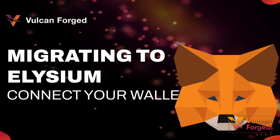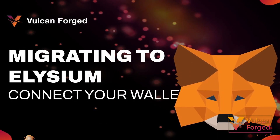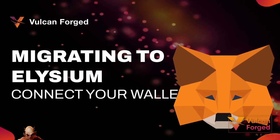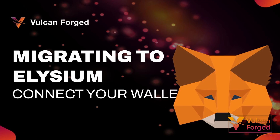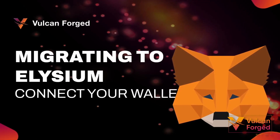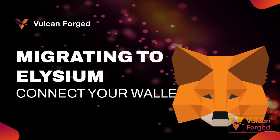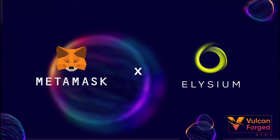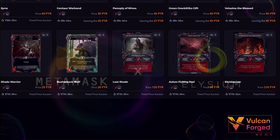This month's buzzword has been migration. Vulcan Forged is transitioning from a mixture of VeChain NFTs and Polygon Pier and Venly wallets to its own newly built layer one blockchain, Elysium — specifically tailored for games in the metaverse, designed to fit our specifications and those of other game development teams and blockchain projects. It's a big process involving minting and then mapping NFTs to Elysium, ensuring users get their corresponding VeChain NFT on Elysium.